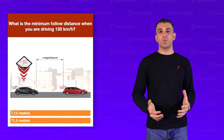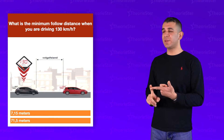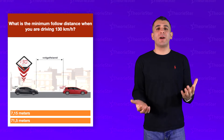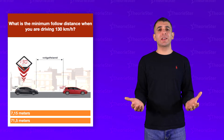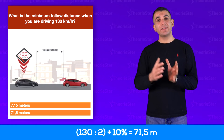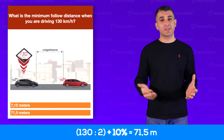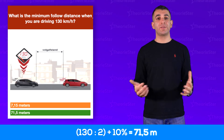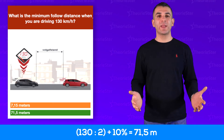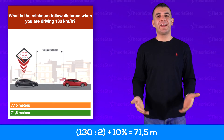What is the minimum follow distance when driving 130 km/h — A, 7.15 meters, or B, 71.5 meters? It's 71.5 meters. The easy calculation: divide the speed by 2, then add 10%. So 130 ÷ 2 = 65, and 10% of 65 is 6.5, giving 71.5 meters. You can use this calculation for every question — divide speed by 2, add a little bit, and that's the correct answer.